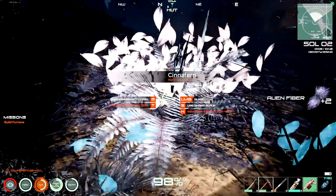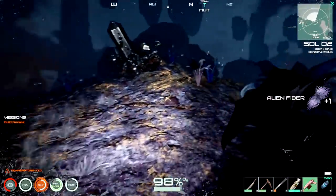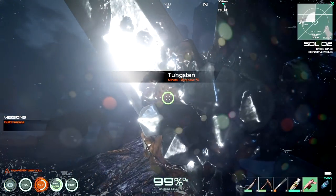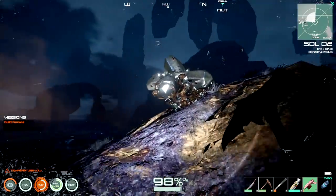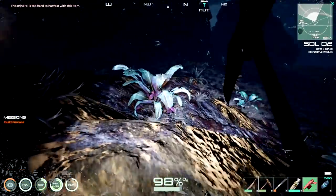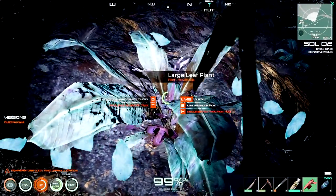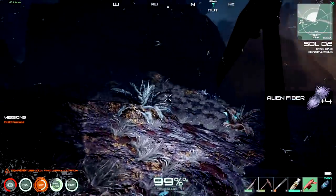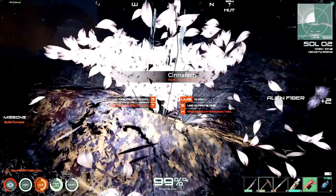We'll build the furnace at least to get rolling. Right over here - this is tungsten, 7.5 hardness. We are far away from being able to mine that - it's just not strong enough with the tool we have currently. Something we have to watch out for. Thankfully we are close to all this wonderful vegetation - cloth is good, I need it.